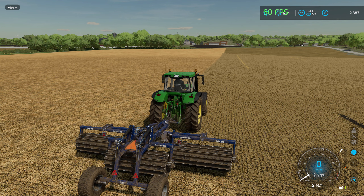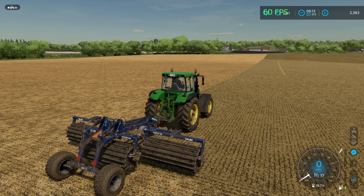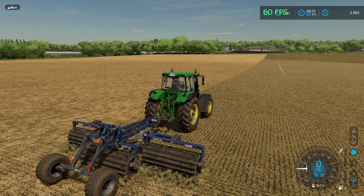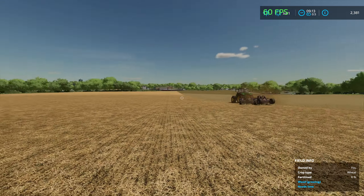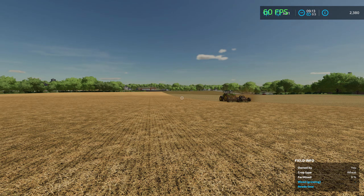Welcome back for some more Farming Simulator 22. We're on the let's play for Elm Creek and we're up to episode 34. On stream we've finished all the harvest - canola and the wheat harvest - everything bailed, so now we've got the workaround.